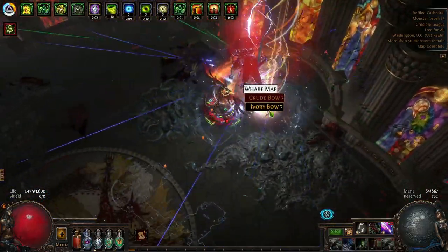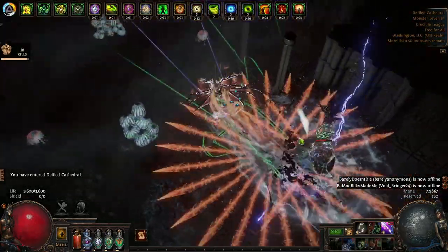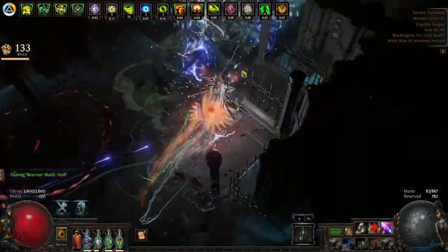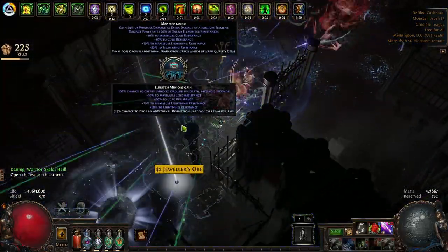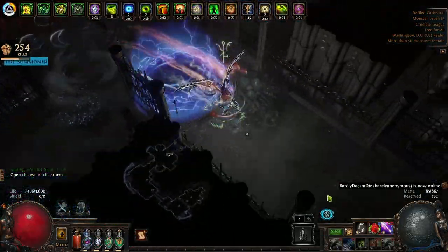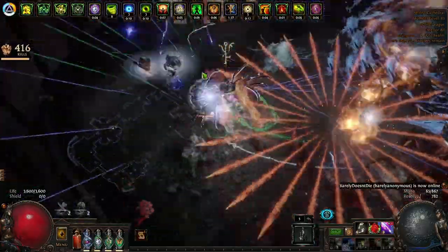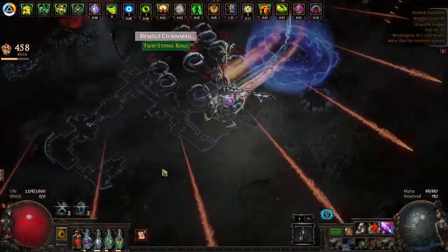How do we do this? We use Manaforged Arrows with Frenzy, which we're using anyway to generate Frenzy charges and have additional arrows flying around for more hits. You can actually use Cast-On-Crit so that the bow skill triggered by Manaforged Arrows can also trigger a spell, and then we can trigger automatic Tornado and Hydrospheres to provide additional targets for us to chain projectiles off of. We take the Chain Ascendancy on Deadeye and we're using a Gloomfang to get another chain, which I'm not sure is necessary, but it does seem to help.